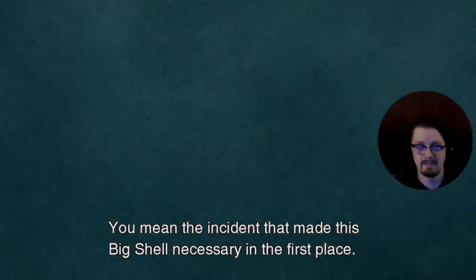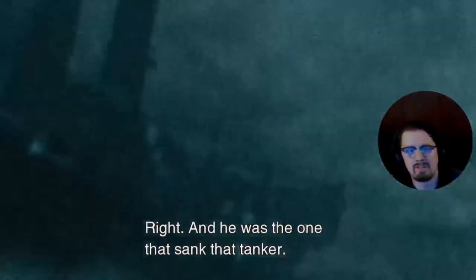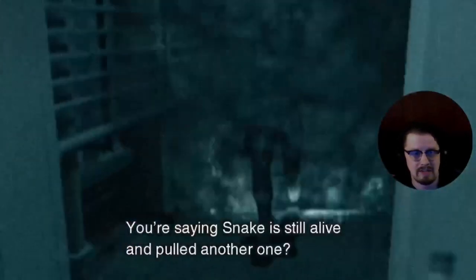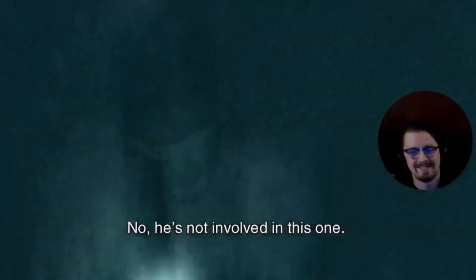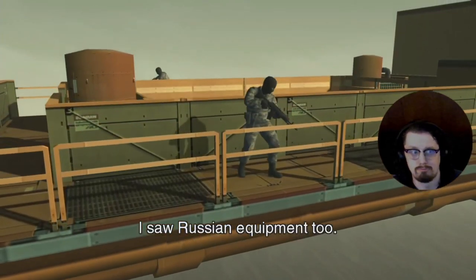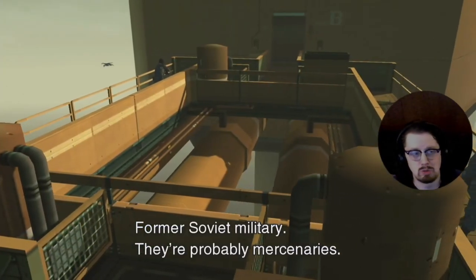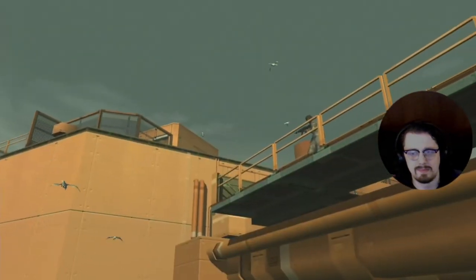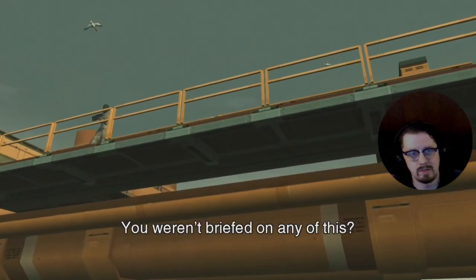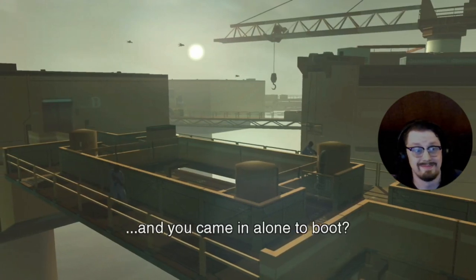Why would they go after the Big Shell? Their leader says he's Solid Snake — Snake died two years ago. You're about to see some footage that didn't actually happen, by the way. He has a FAMAS right there — that's from an earlier version of the game shown in trailers. His body was positively identified. Snake is dead and buried — and that may be a commentary on how sequels can change the narrative of things that already happened. The Big Shell is too much ground for just Dead Cell members to hold down.